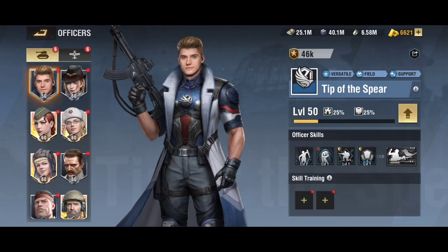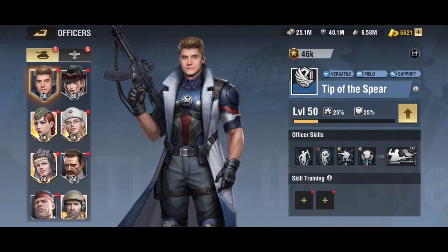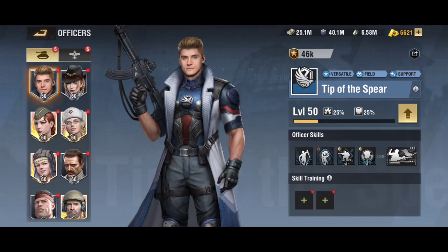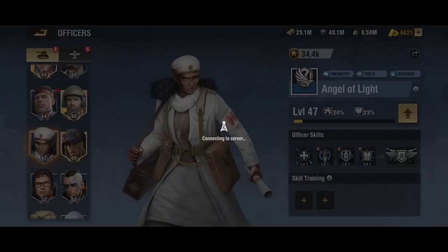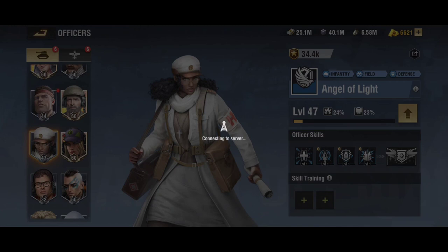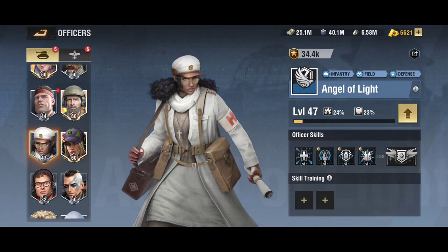When you first load into the game with the legacy officers, the pairing for the SH goes up to 300 days. In the beginning you're going to want to use Spanner, who is an S-tier officer and stays S-tier all the way through. You can also use Angel of Light, who at that time with the SH would be considered an A-tier because she's geared towards infantry, but she will provide a double heal when combined with Spanner.